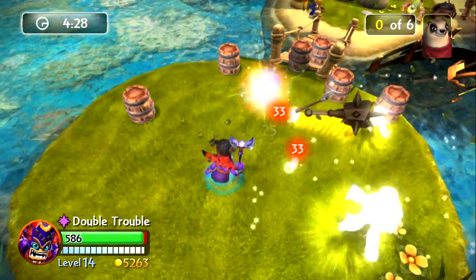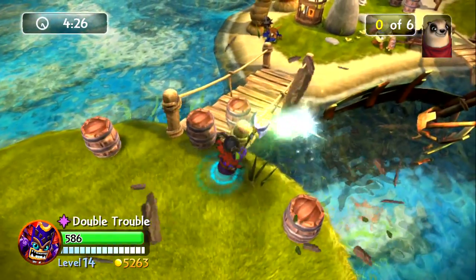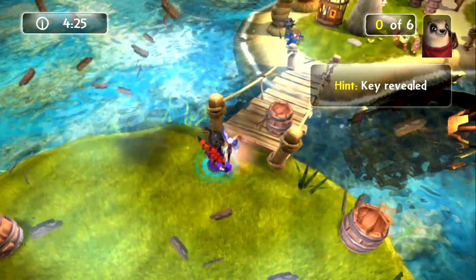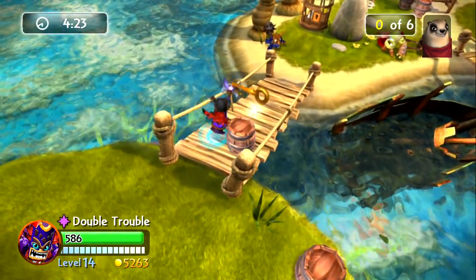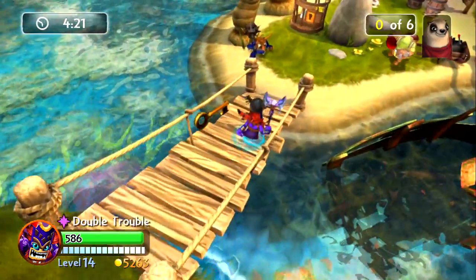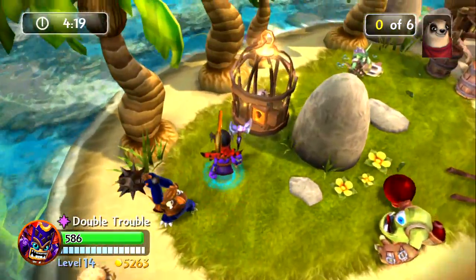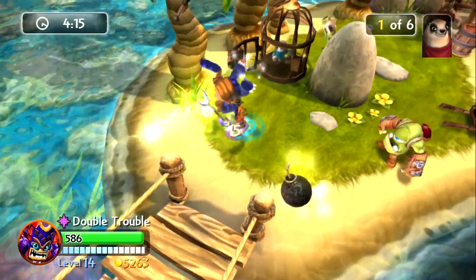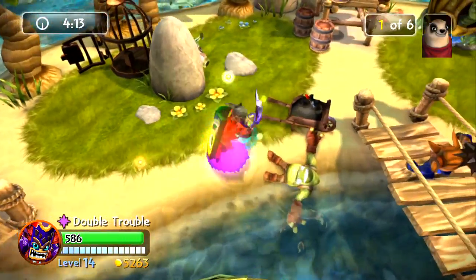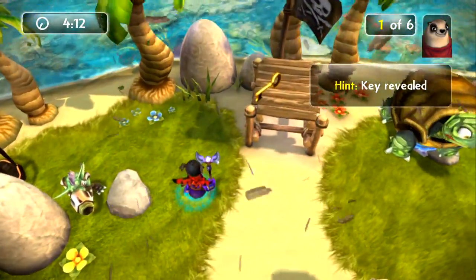Since I am using Royal Double Trouble it's going to get a little easier for me as I can just blow everything up. There we go, we found the first key. Now the keys are in the same spot every time so I'm just going to quickly run in, open that up, blow him up, blow him up. I have a tendency just to blow everything up.